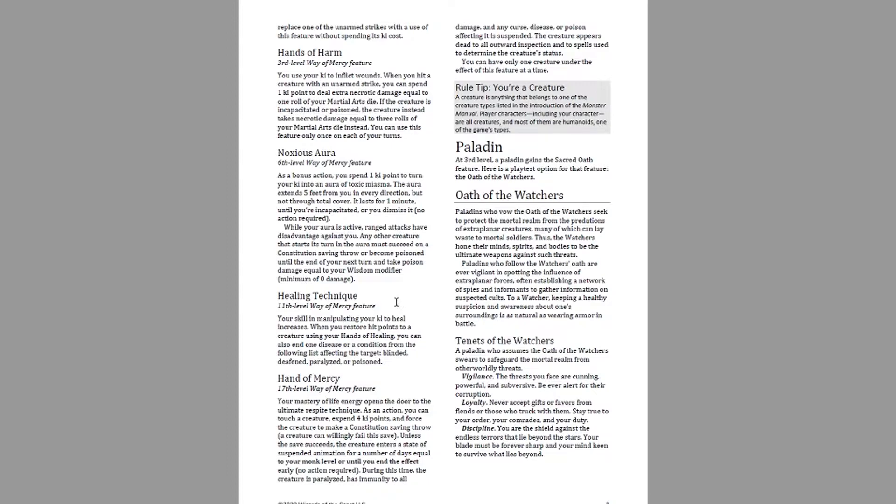At 11th level, Healing Technique improves your Hands of Healing. When you restore hit points to a creature, you can also end one disease or one of the following conditions: blinded, deafened, paralyzed, or poisoned. Being able to end the paralyzed condition is very powerful, though you can't cure paralysis on yourself since you couldn't use Hands of Healing on yourself while paralyzed. But if an ally is paralyzed, blinded, or deafened, you can end that effect with a heal. It's not a huge power spike, but it makes you better at what you're already doing.